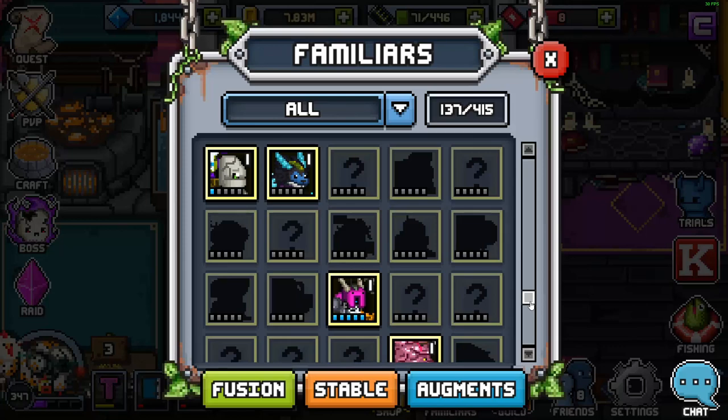You don't necessarily need to augment and stable every single Familiar you find — mainly the important ones. There are a few I recommend that will make your life in this game a lot easier and help you progress. Augments are a bit of a complicated process with all the stabling and different tiers, but hopefully this helped make augments easier to understand. Now we'll go on to my recommendations of which Familiars to get and which ones to aim for.